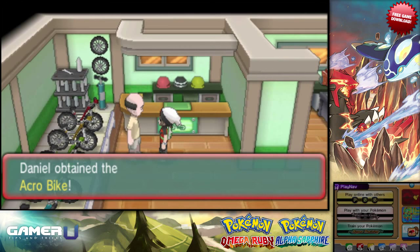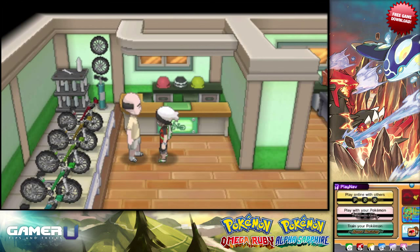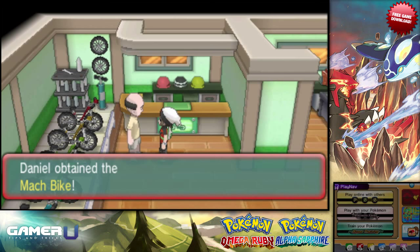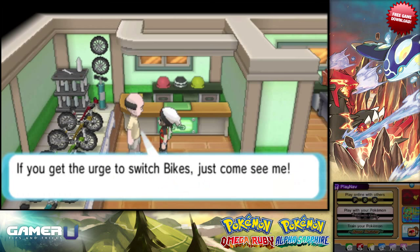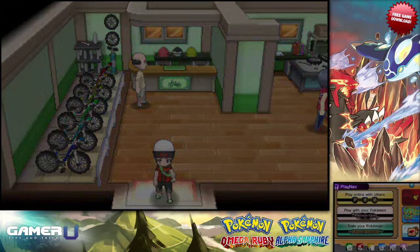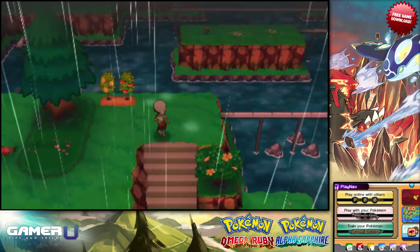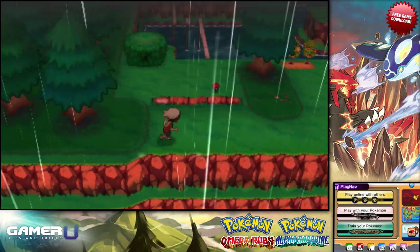One of the mechanics for faster travel in ORAS is riding on bikes. Unlike normal bikes in the previous games, or the roller skates in X and Y, the bikes in this game come in two kinds: the Acrobike and the Mach Bike. The Mach Bike is much faster than the Acrobike, so it's usually picked for traveling around. It can also traverse up steep slopes at full speed.